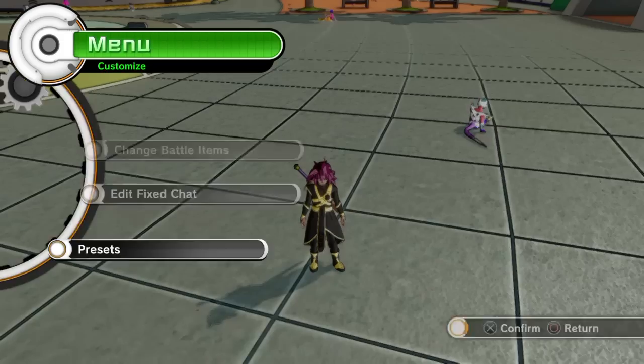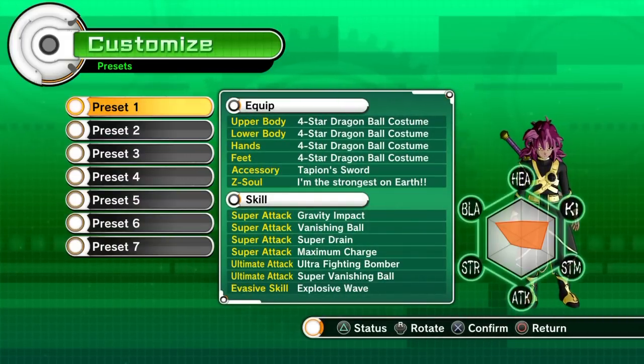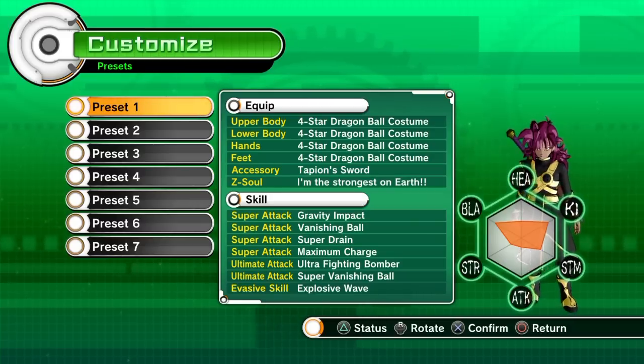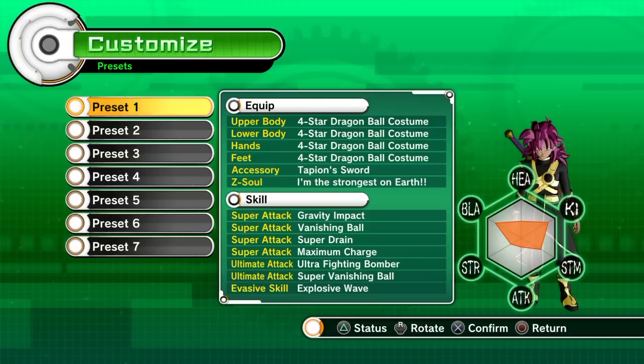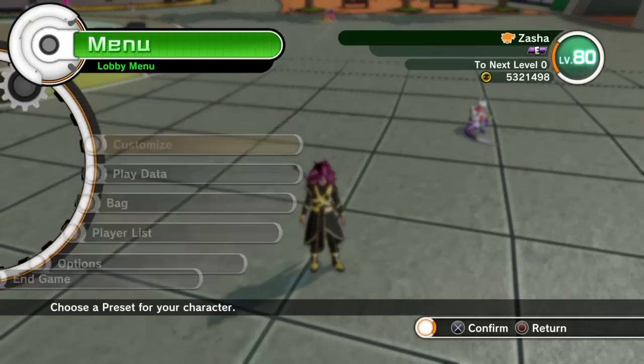If I go and do presets here, as you can see, pulling up the status — this is me with the armor that boosts my skills. And as you can see, the blast supers go down a lot, even though I have 100 in my attributes.